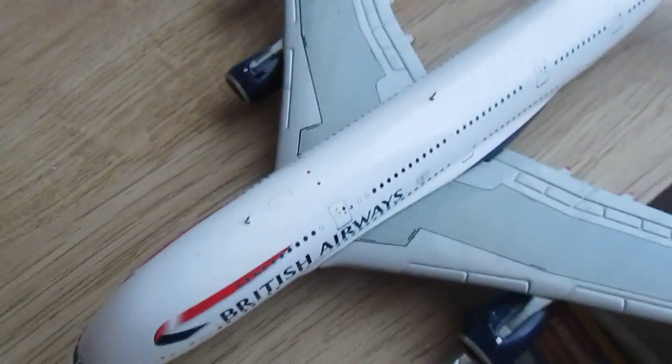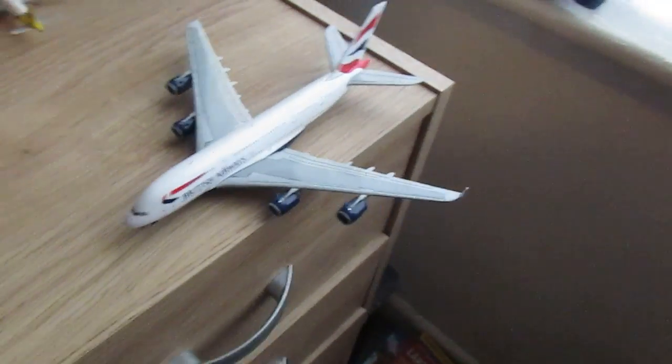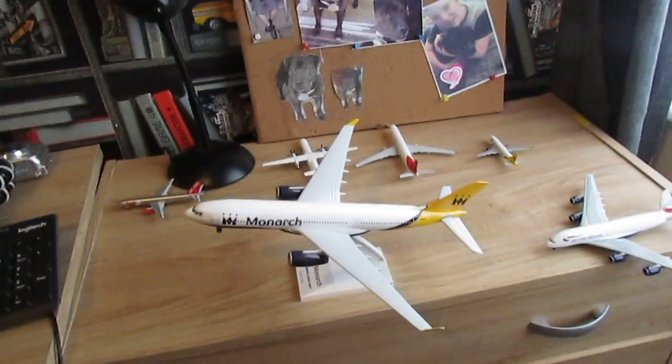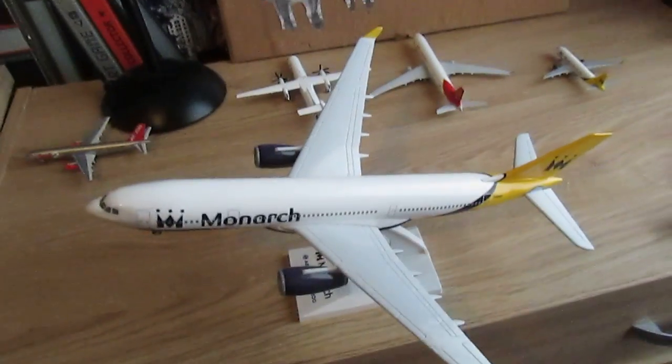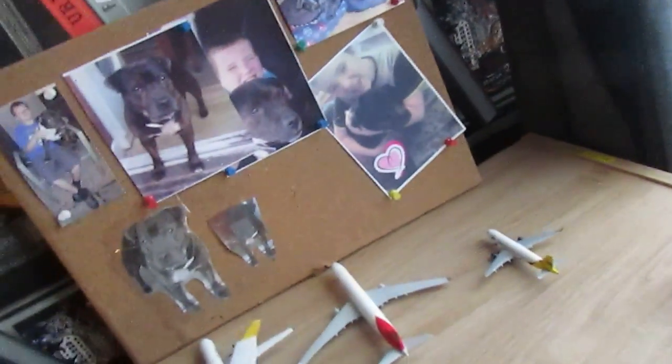British Airways, Airbus A380 — waiting for takeoff, then this will be heading out to Los Angeles. Monarch, Airbus A330 — this is going out to Orlando, Florida. I know Monarch has cancelled that route, but it's my airport, and I'm just saying that because, you know, it's not realistic.